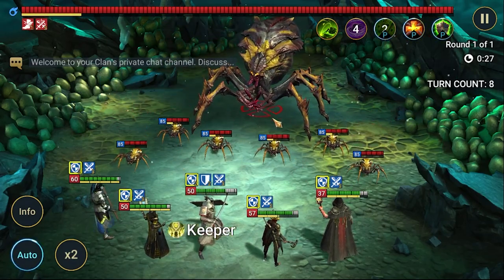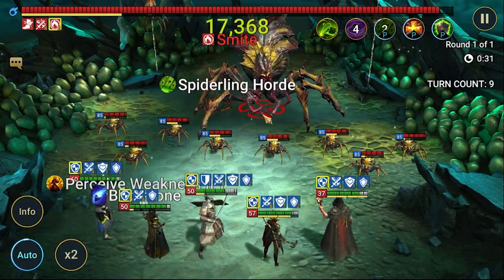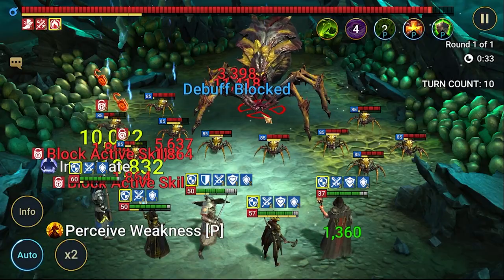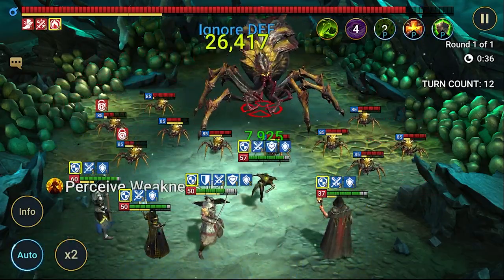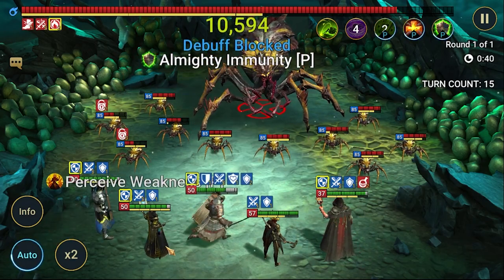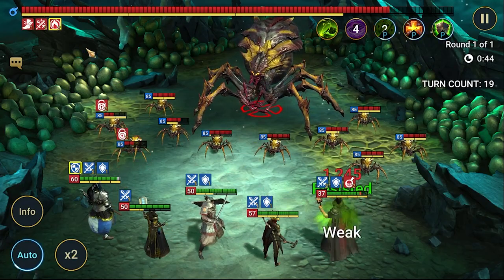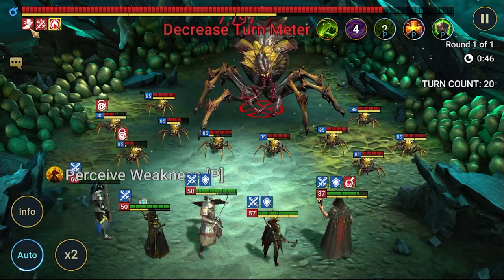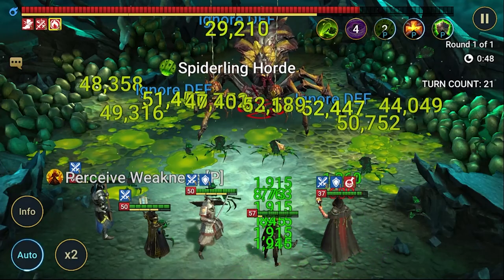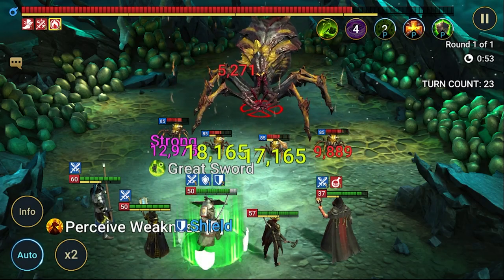Spider is taking some turns so I need, from time to time, to select him as a target for the auto, because Adeline's AI is a little bit broken. This skill which is placing slow — sometimes she's targeting small spiders, which is not perfect.